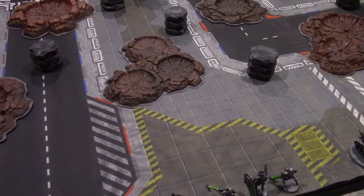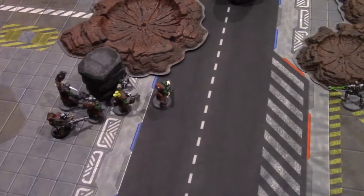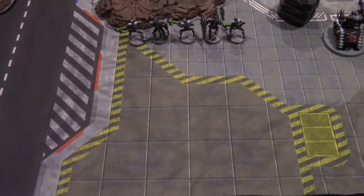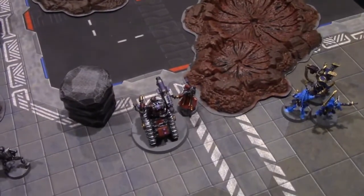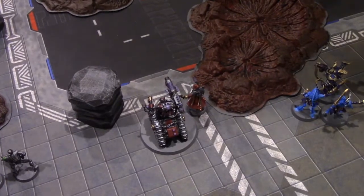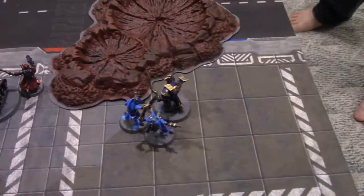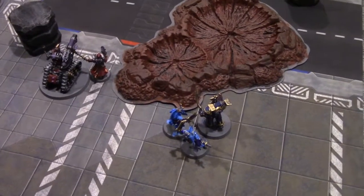On to turn one. Orcs moved nine inches — the rock was in the way so they jumbled up. Necrons also moved nine inches from the table edge with no rock in the way, still in a nice neat line. Adeptus Mechanicus moved ten inches up with nothing in the way, pretty solid. Thousand Sons took their ten inches diagonally into the table, away from the corners, trying to get some distance.